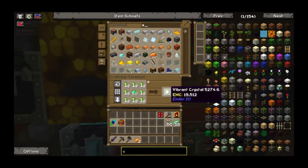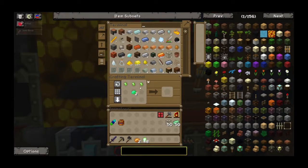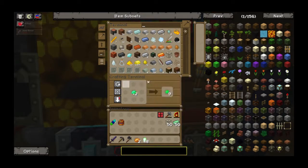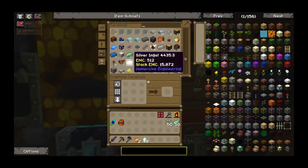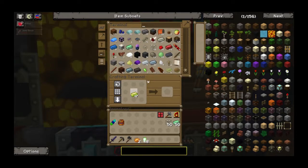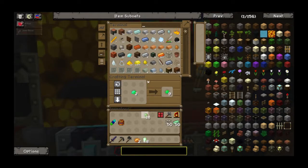Charlie, get your filthy disgusting self over here. Obsidian. Never mind, I'm coming myself, because we all know you couldn't do it. Ouch. So I actually didn't make enough vibrant alloy. I need two more. And the emeralds. Continue to insult Charlie's math skills. Apparently I was short by two, somehow.